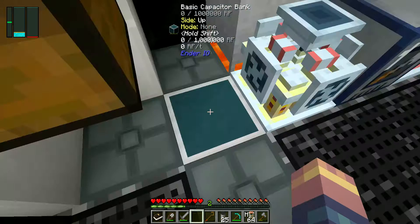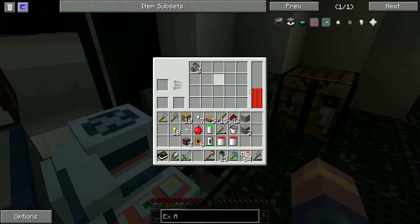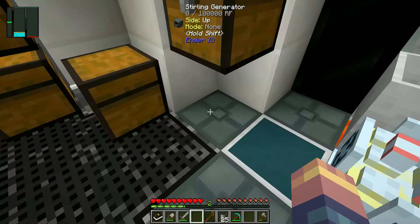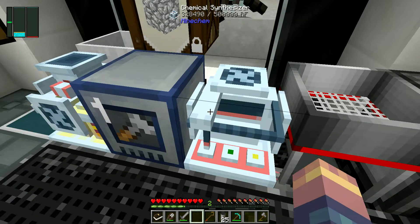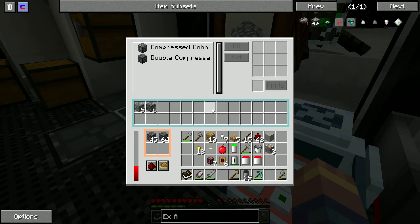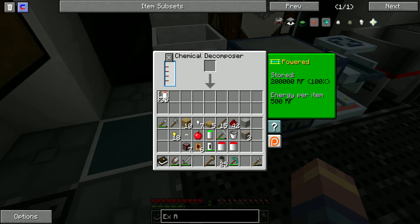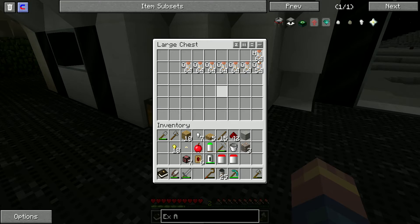Now we're just going to pop this in there. This will not fill it up yet because it's sending it on through here. As you can see, these guys are filling up again. It will spread the energy amongst all of these guys right here. And this guy should be almost full — this is full. So it will fill all of these guys. I'm going to keep fueling this, and I want to show you guys how I'm doing this.